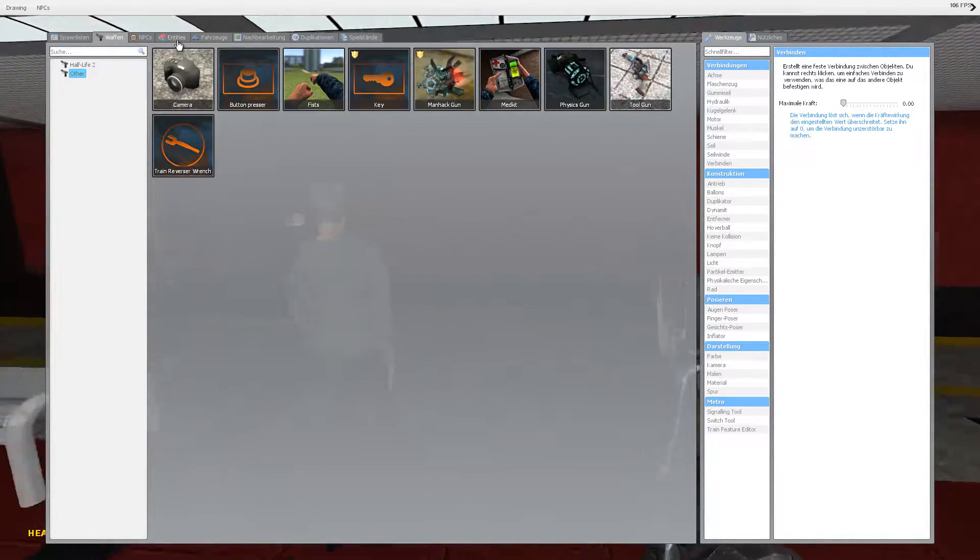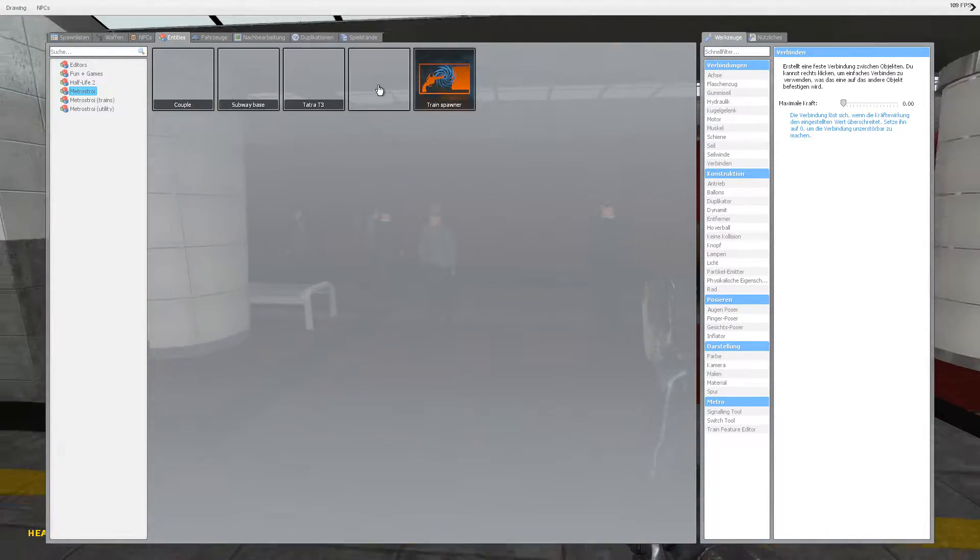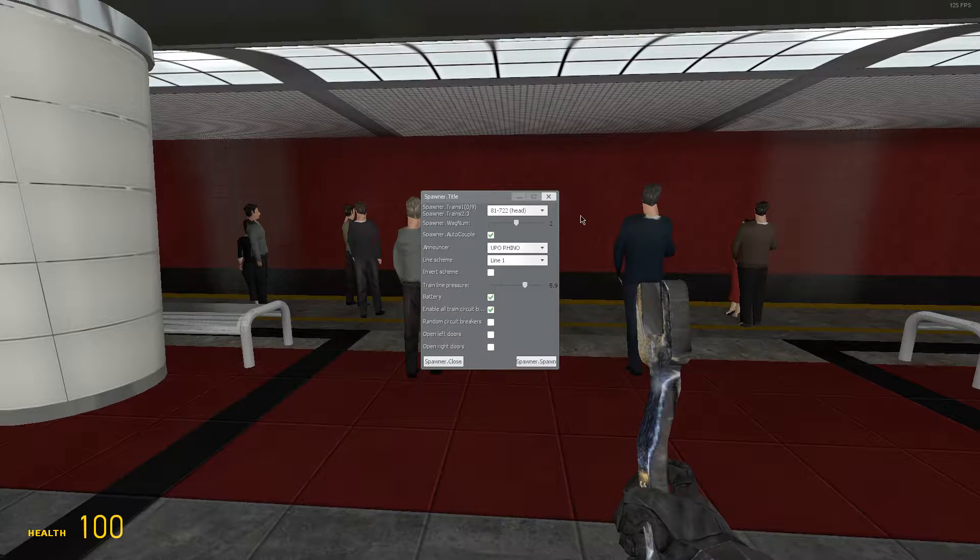After you got this thing, you go to Entities, then Metrostoid, and get the train spawner. Here you choose the 8172. The number of coaches is your decision — I like two. One coach only has one part of the train that looks kinda strange, and three is sometimes causing a bit of lag. So I'm using two. I think that's the best, but it's your decision.